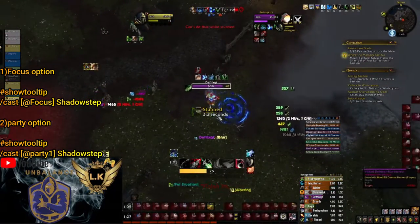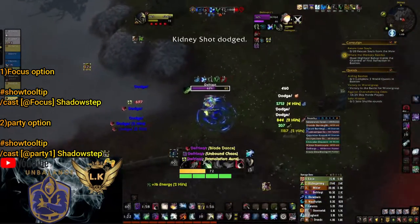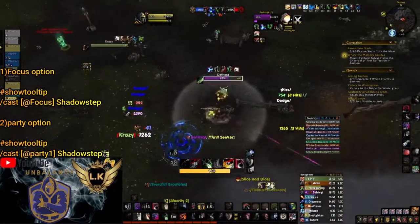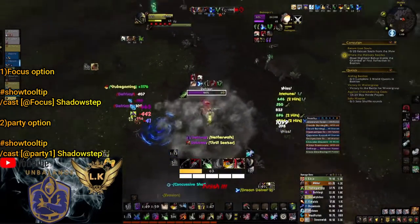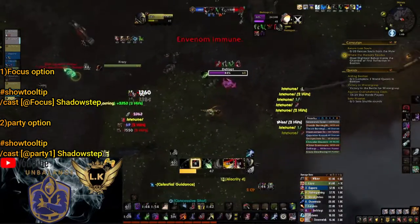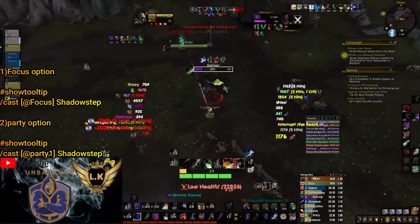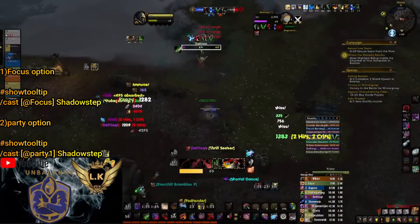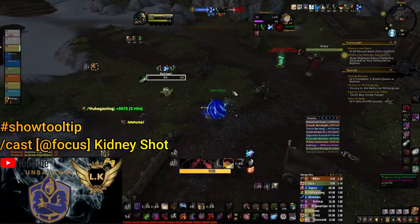Shadow Step can be set on a teammate or on a focus target. This can be a very powerful macro if you use it with Kick. Just one proper usage of this macro can change your gameplay. For combination with Shadow Step you can use Kick, Kidney Shot, Dismantle, and Blind. But I am not gonna recommend it for Rupture, because Shadow Step has a 27 second cooldown, and in those 27 seconds a lot of things can happen, which could be changed with one proper usage of the Shadow Step macro.